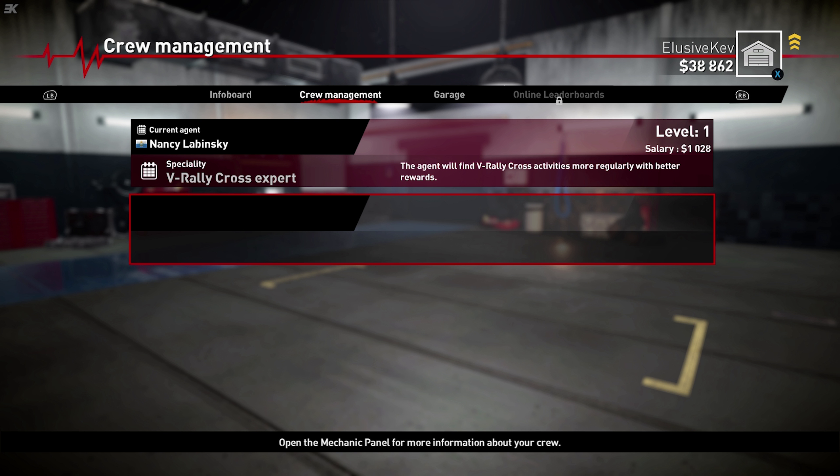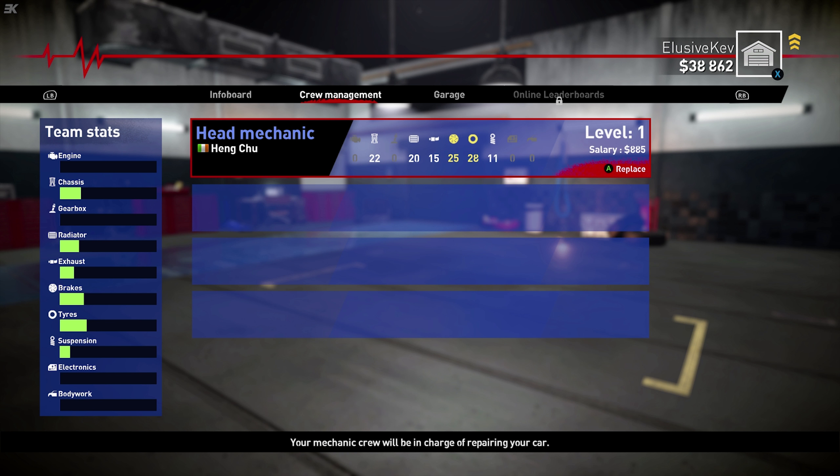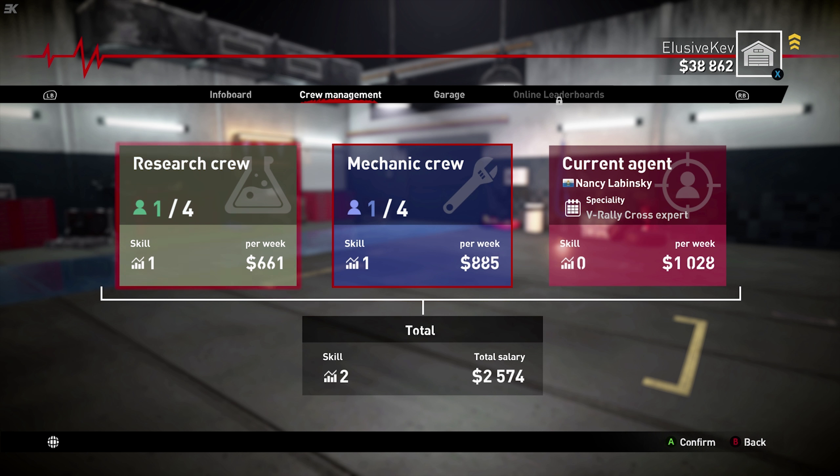Open the mechanic panel for more information about your crew. The mechanic panel — where do we go here? So we've got research, we've got our agent, our V-Rally Cross expert, and the mechanic crew. Your mechanic crew will be in charge of repairing your car. The more qualified they are, the quicker and cheaper the repairs will be. But remember, if your workforce is more qualified they will ask for higher salaries. So keep an eye on costs when thinking of recruiting a veteran mechanic. You can also recruit engineers into your crew.